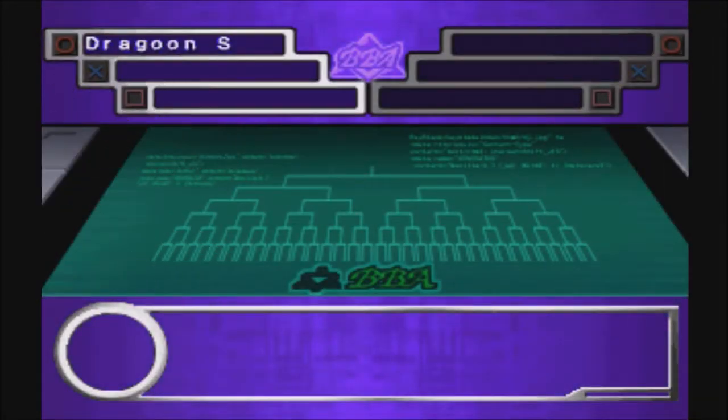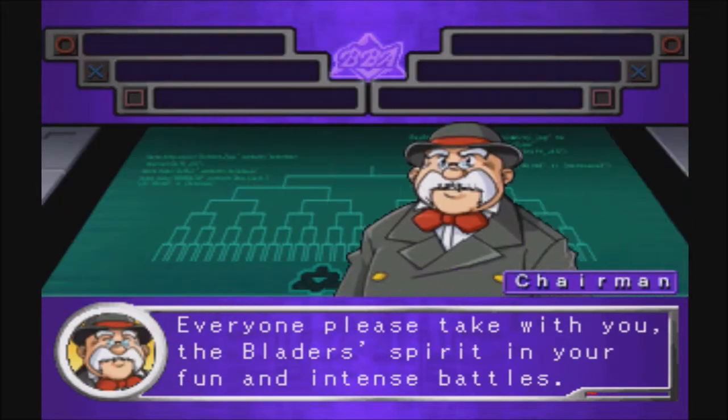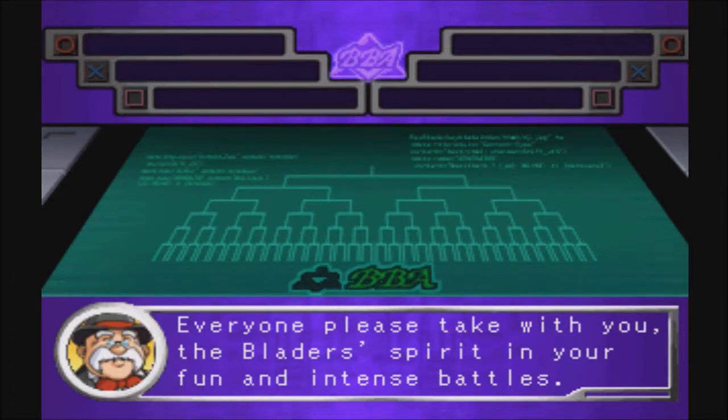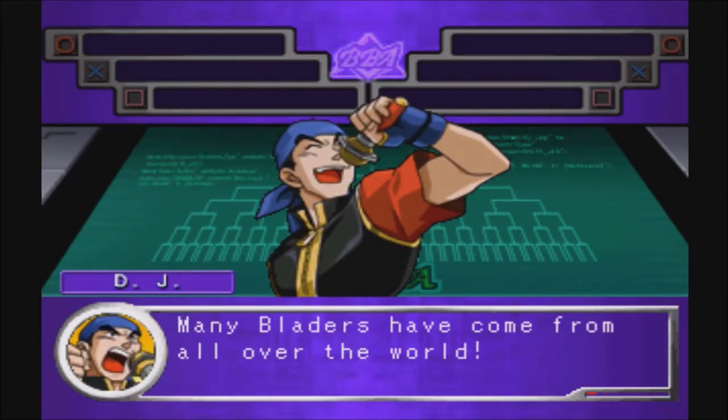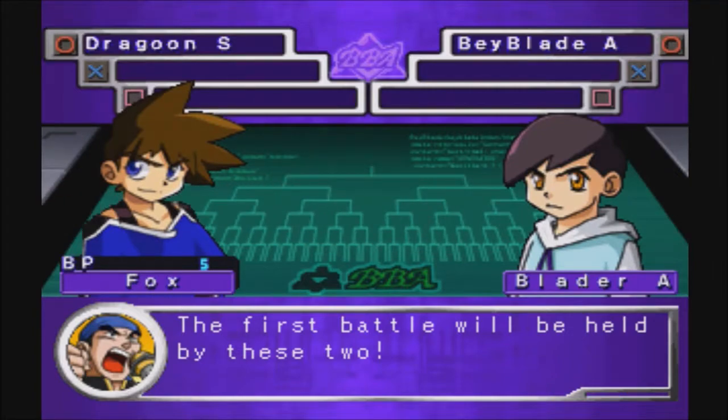Yes, we're going with Dragoon S. The first battle is between us and Blader A. There's Bladers A, B, and C. Blader A is the balanced one of the group, Blader C is more power, and Blader B is more defense. At least that's what I've noticed.